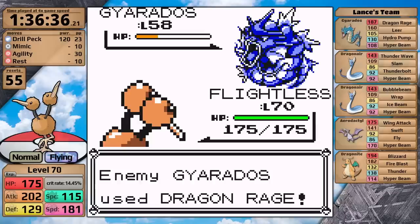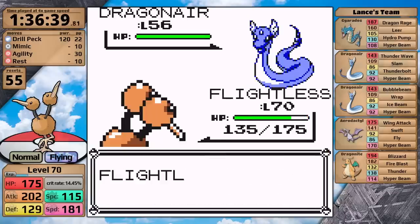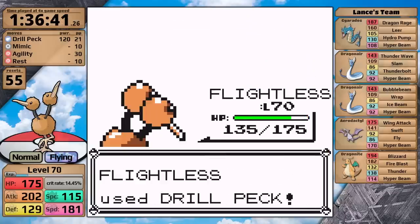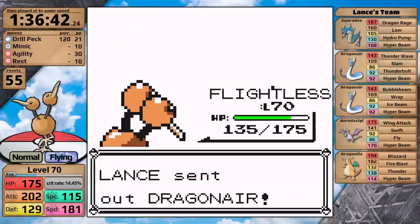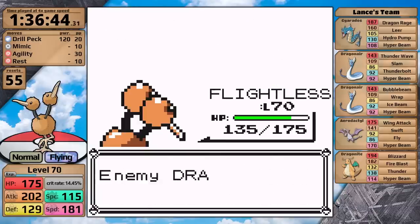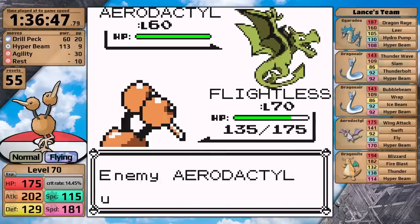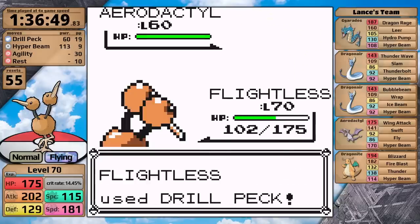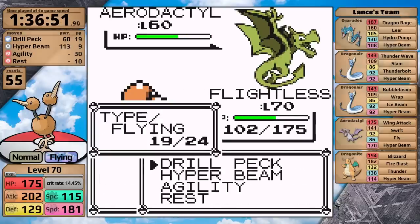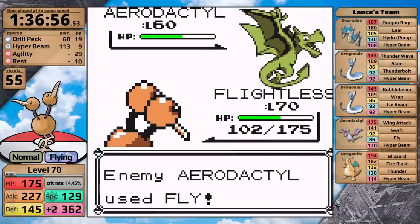Gyarados is first and Drill Peck knocks it out in two hits. Dragonair is next — Drill Peck takes it down in a single hit. I accidentally mistimed my inputs and clicked Drill Peck again against the second Dragonair, so no Ice Beam for me. Aerodactyl's next. I can kind of make up for my mistake on the Dragonair by mimicking Hyper Beam here, hopefully doing enough damage to knock the Dragonite out in a single hit. I set up with Agility so I'll boost my damage to make that a more likely event.